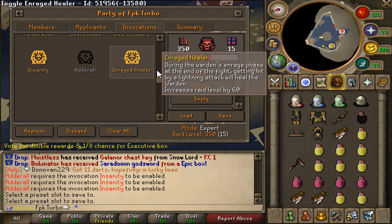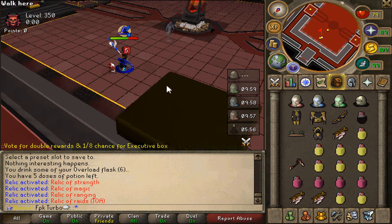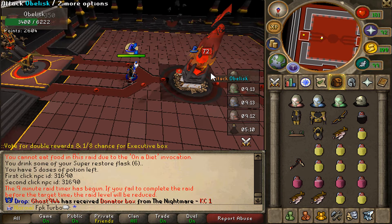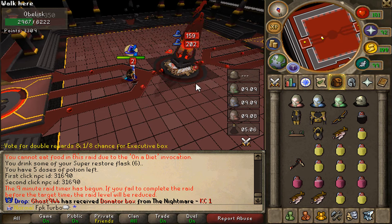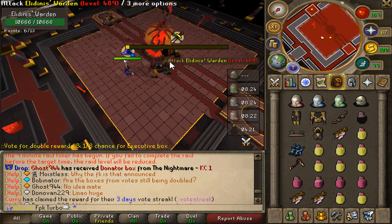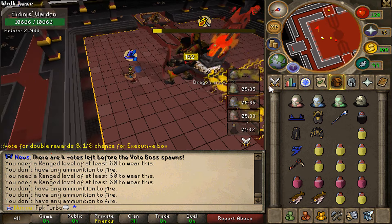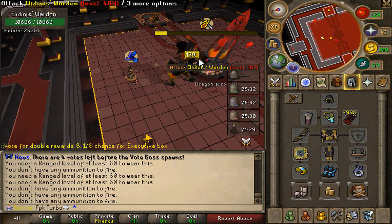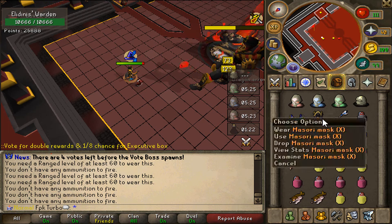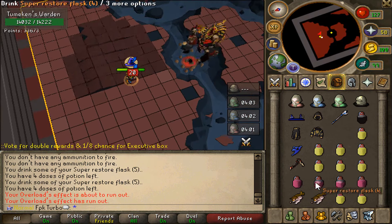Here we are inside the raid. Activating all relics — they look very cool. We're killing the obelisk first room, then moving on to the Elidinis Warden. Switching to range here using the Mazori X with the elite twisted bow and the mask as well for the Tumeken's Warden.